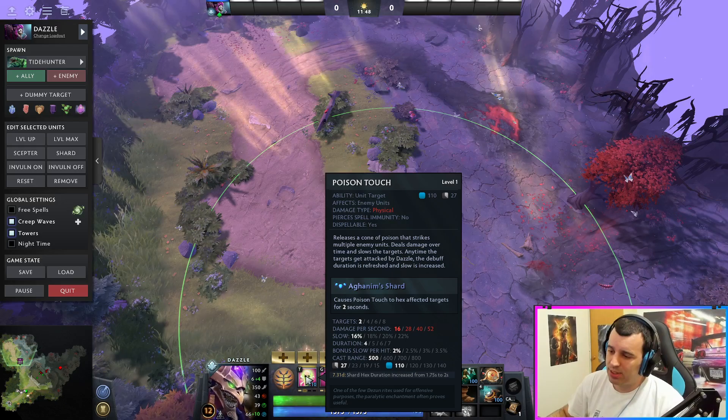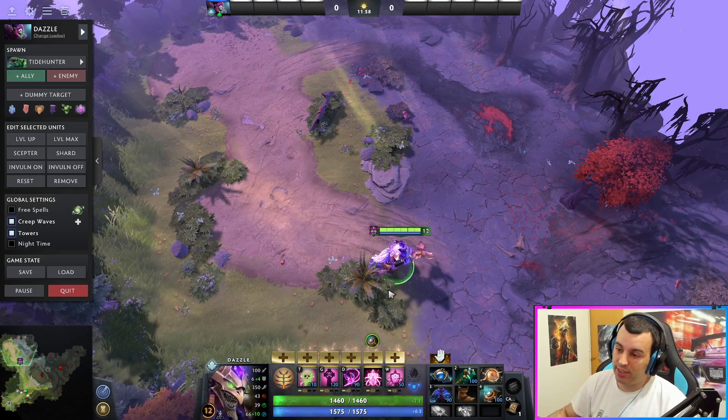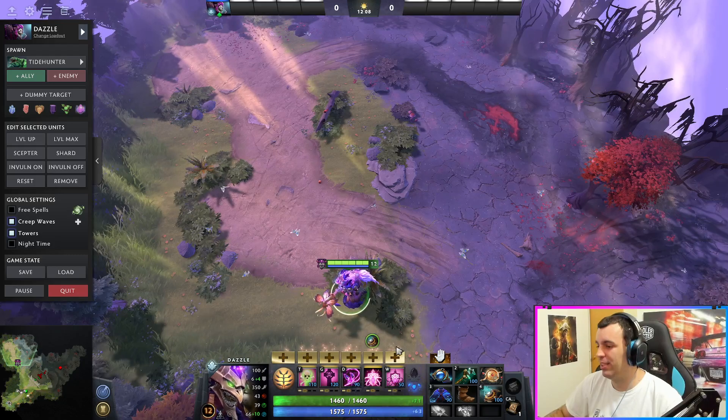You just kind of cast Poison Touch at the beginning of the fight, go back, spam your heals, give anybody Shallow Grave if they need it — wait for cooldowns, try to stay alive. You do not need to be there attacking, even though there are talents for that. You can just stay behind and chill. You're playing support after all.